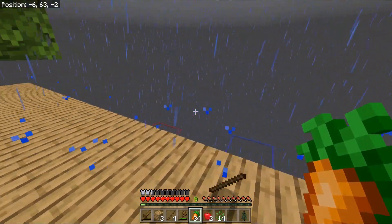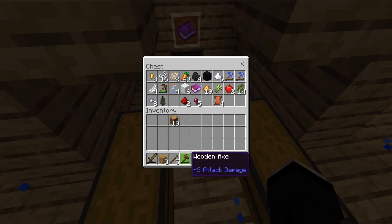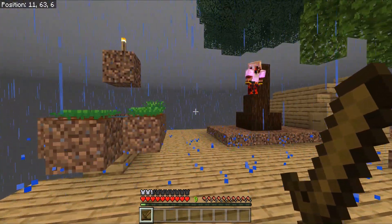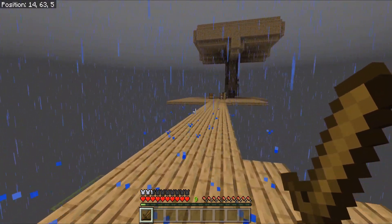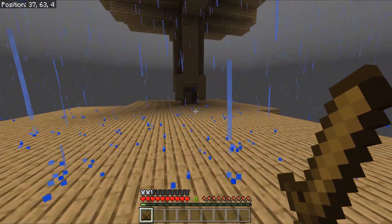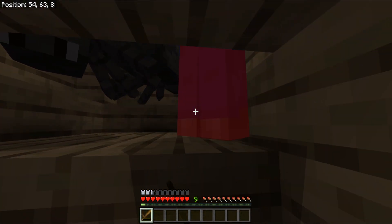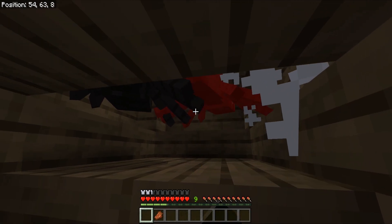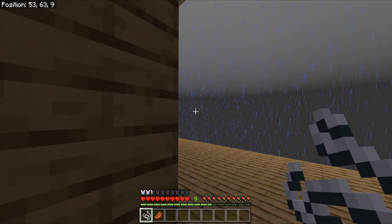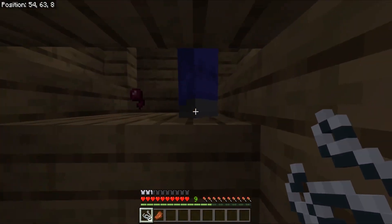I'm gonna go check the mob place real quick. Let me throw this stuff in a chest in case I die. Now that we have water, we can actually get some sugar cane growing! That is so true. We might do that next episode. What do we need sugar for though? Sugar cane gets you paper, and bigger pieces of paper — we need a map. This place is so big and I always lose track.